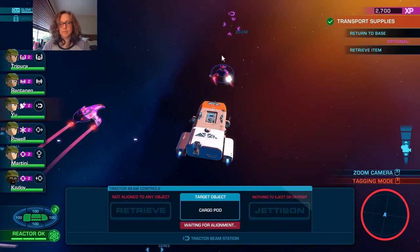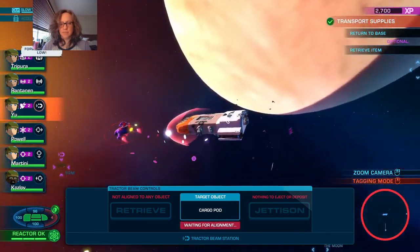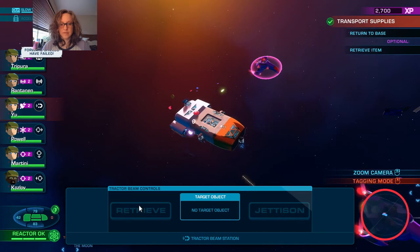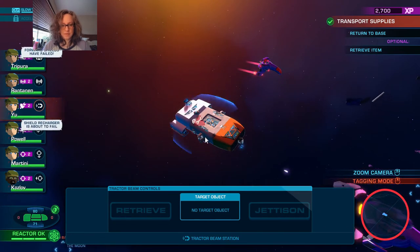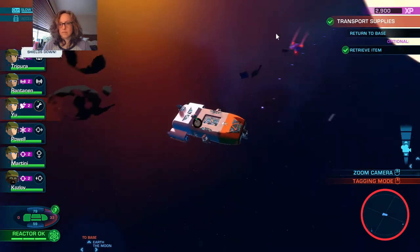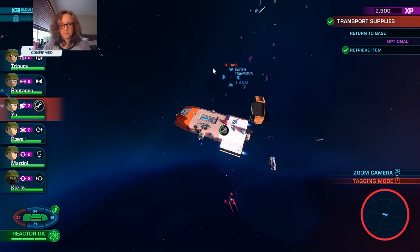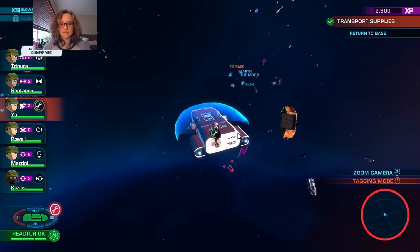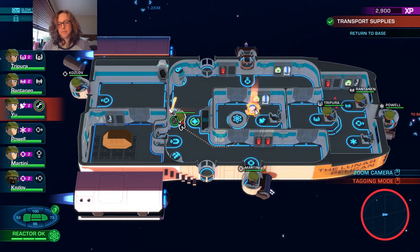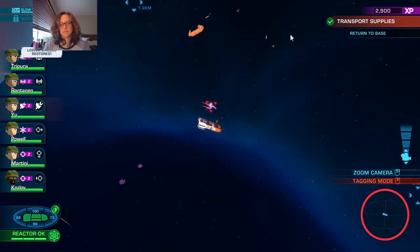We can grab this while we're fighting - there's only two enemies. We'll retrieve it. We retrieved it, so I'll just fix the shields. Any more enemies? This repair is slow. It bugs me to have this floating around - I always stow it but the tutorial made me not stow it, and now it would be stupid to pick it up and stow it.